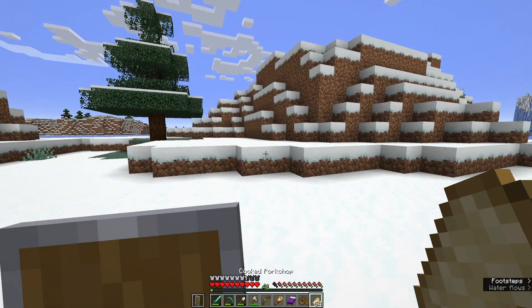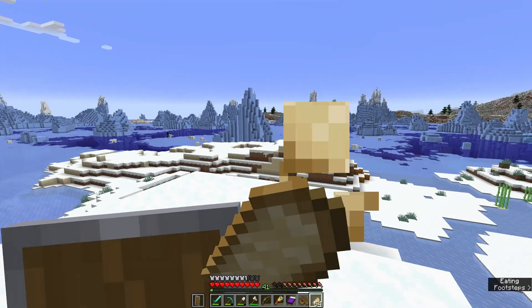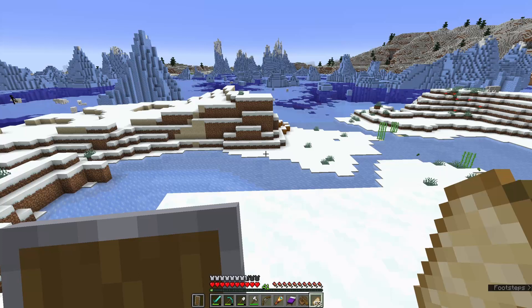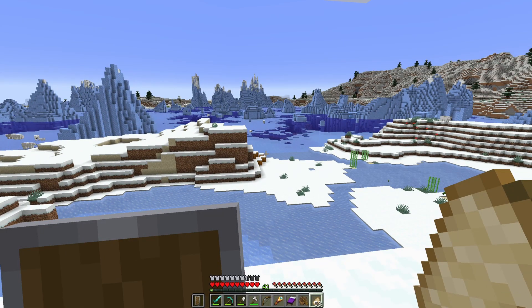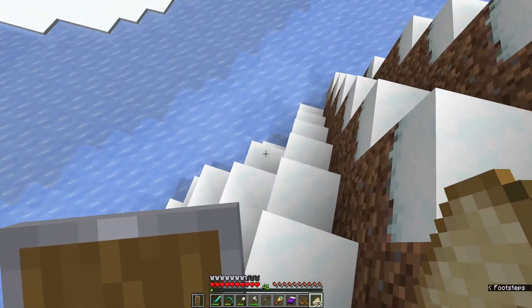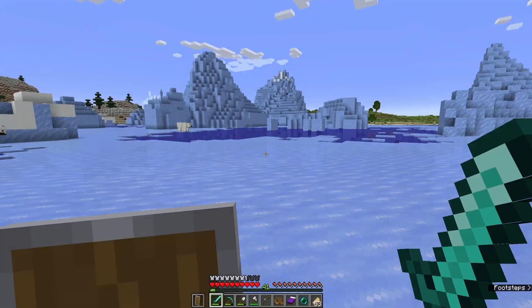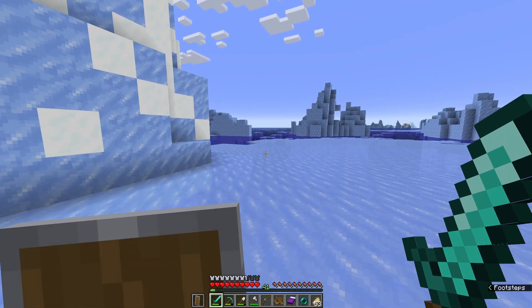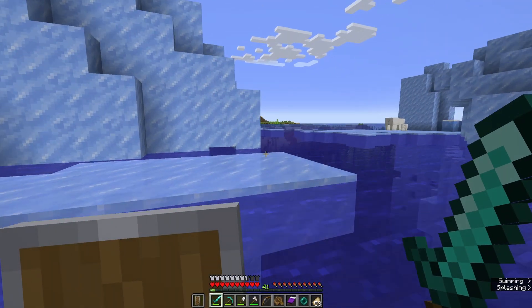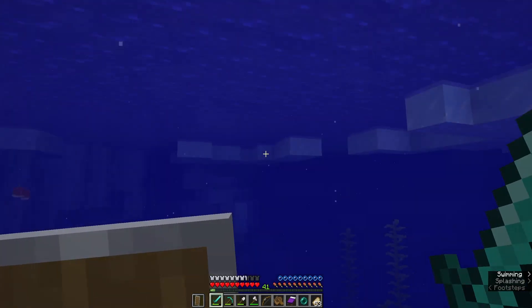The last very important bit of mob spawning mechanics is mobs will wander — they'll just walk around from here to there. Mobs will stop wandering once they are farther than 32 blocks. These polar bears aren't moving, they're just spinning on the spot. But if I got closer to them, they would move around. So there's our main criteria for a mob grinder: we need something within 128 blocks away from us, within 32 blocks so mobs can move and fall into water channels, able to spawn 24 blocks away from us, and that chamber needs to be light level zero.